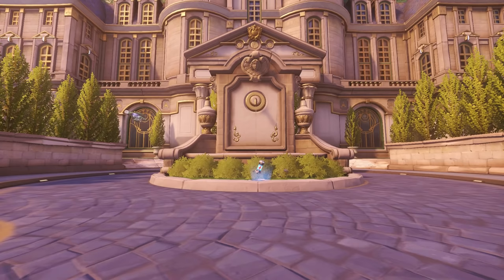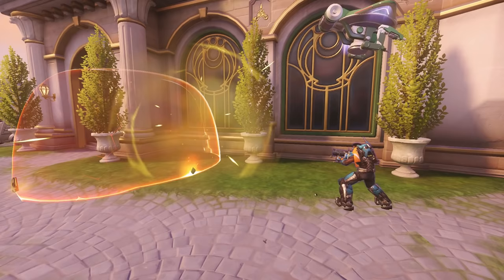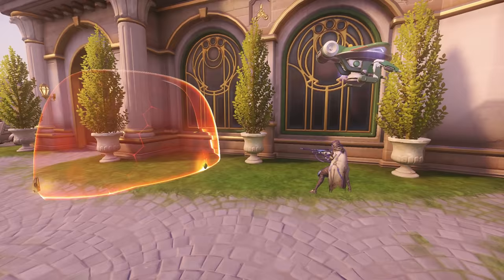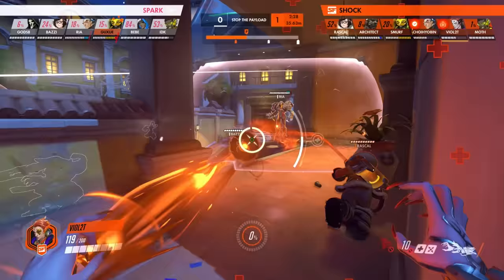With such a strong emphasis on shields, heroes like Ana, Zenyatta, and Baptiste are not favorable, as their healing is easily blocked by barriers. Therefore, Moira is the support of choice in the new meta, as her Biotic Orb can heal through shields, while her Coalescence can deal damage through shields.